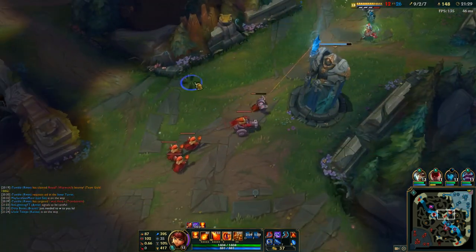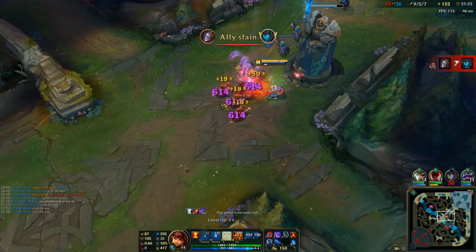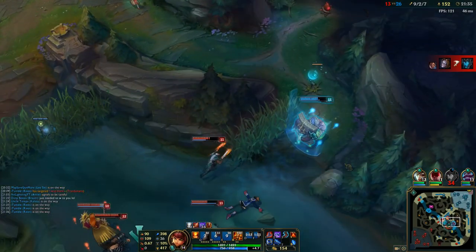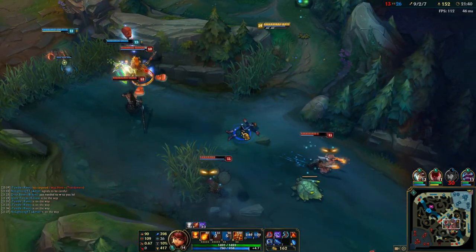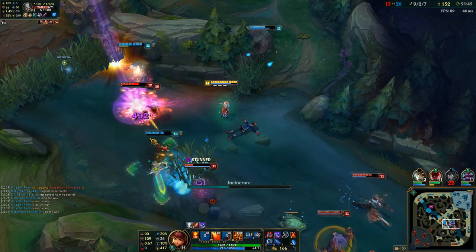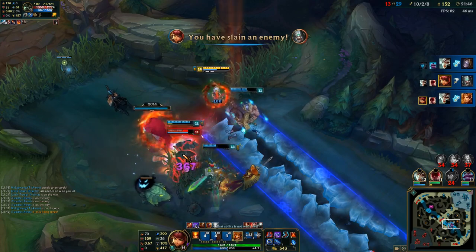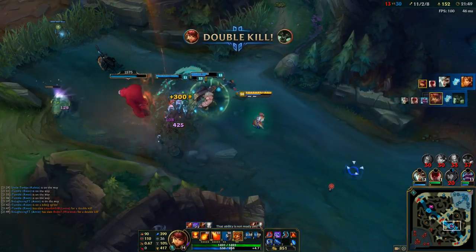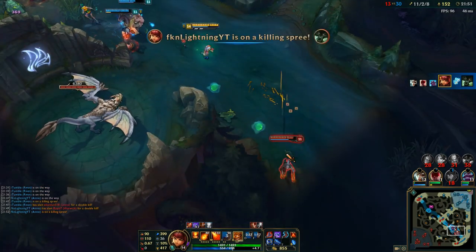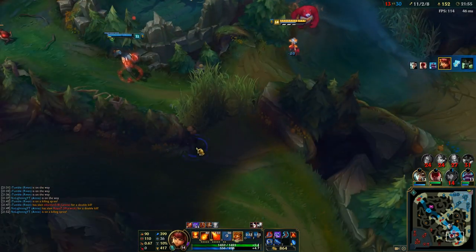To have 400 AP at 21 minutes is pretty crazy — I can burst anyone down at this point. Here I can see a fight breaking out, and I go ahead and ult Tryndamere and Leona. At that point in time they were the biggest threat to me. Lucian and Warwick were back on the other side of the river, so there wasn't any point in holding my ult. I might as well use it to delete two members of the team.